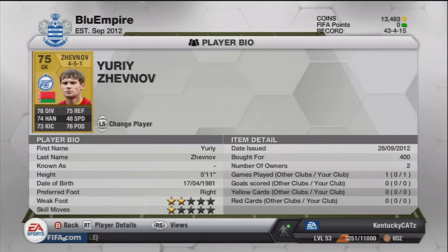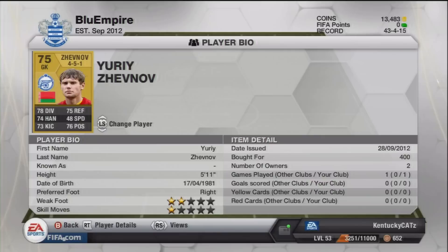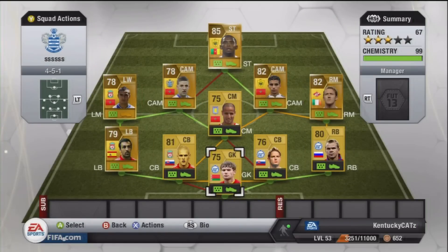Next up is Zinov, the goalkeeper from Belarus who plays for Zenit in the Russian League. His stats are just okay — nothing really decent. He wasn't a horrible goalkeeper but he wasn't great either. There wasn't a whole lot of variety for goalkeepers in this squad, and for 400 coins I feel that's okay — nothing too bad.